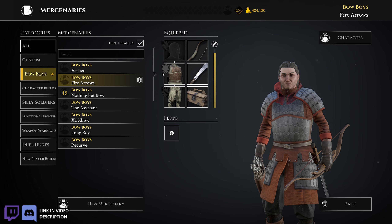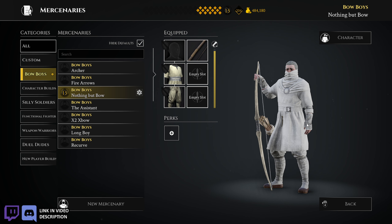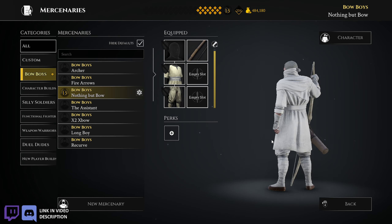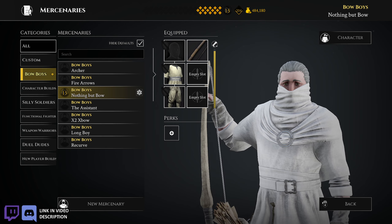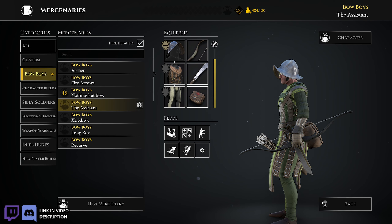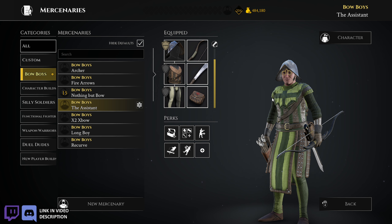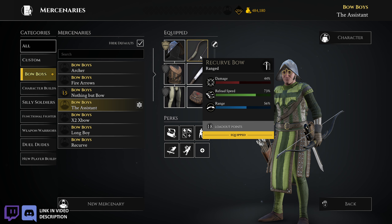He's got the toolbox you need for the fire arrows. Nothing But Bow — I made this not too long ago. When I came back there were so many brand new players, I felt kind of scummy running with a full build, so I just gave him a bow and that was it. I don't really use him too much anymore since the wave of new players has dissipated. The Assistant — I did a video on this guy a while ago. The idea was to see how many assists I could get in one match. I took the recurve bow and would just shoot every enemy once, hoping somebody else would finish them so I'd get the assist. I also gave him a medic bag because it kind of goes with the theme of being an assistant.